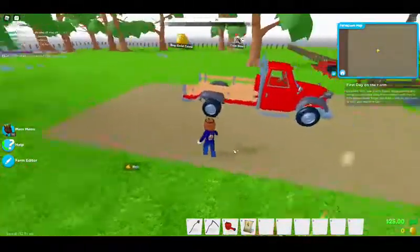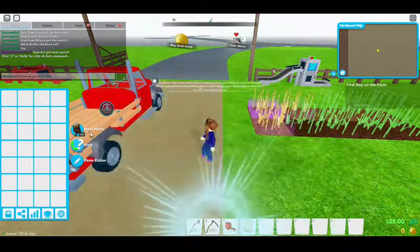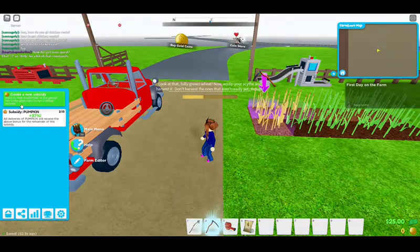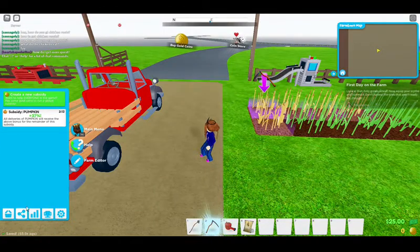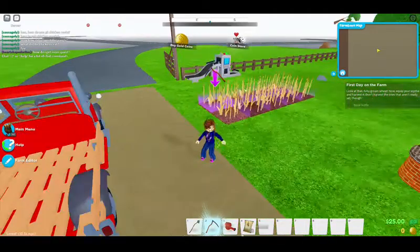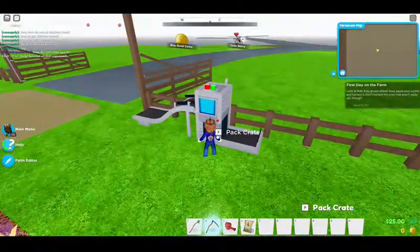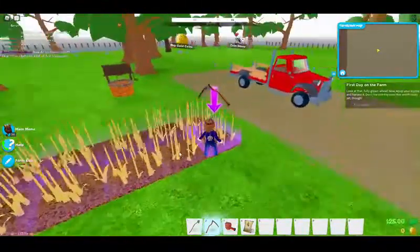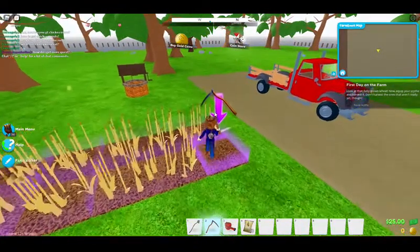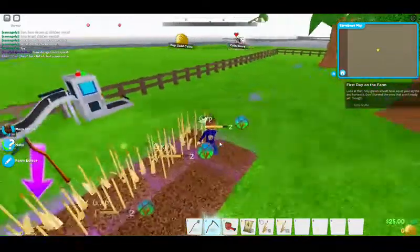Let's see if we can find our dog — main menu, inventory, events, progress, settings. Is it just me or do you not see a dog? They said I had a dog and I don't see my poor little dog. Oh, a packing crate! And that's a scythe — it cuts things down. Look, you can just run across here and it will totally chop everything down.